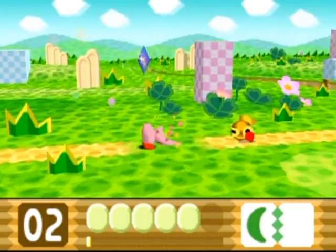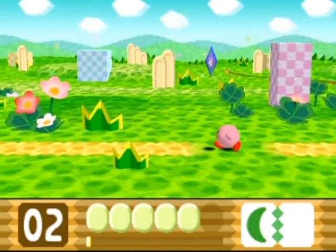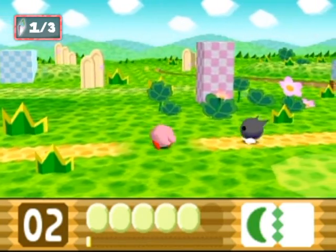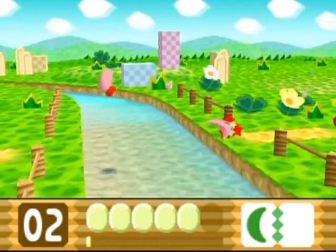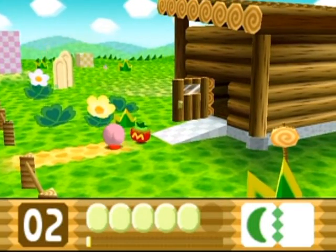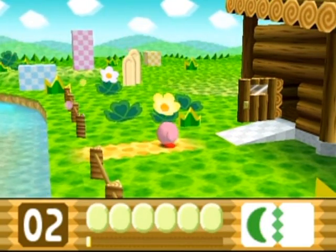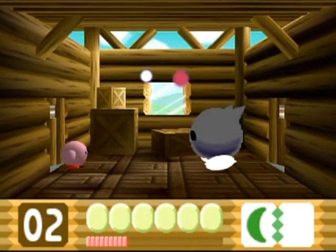So obviously the objective in this game is to get the crystal shards. There are three of them in each level, aside from boss stages. When you collect one, your buddy Ribbon will pick it up for you — well, sort of. You touch it and she picks it up for the collection. Maxim tomatoes recover all your health. Those six dots represent your health, and at six you're dead.